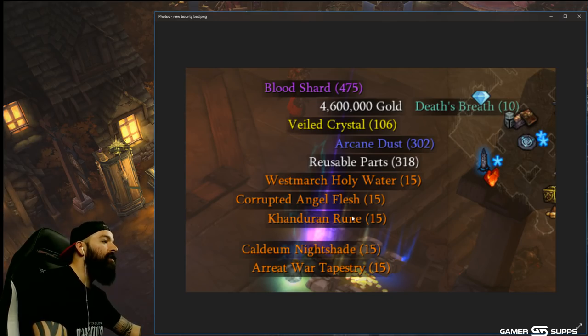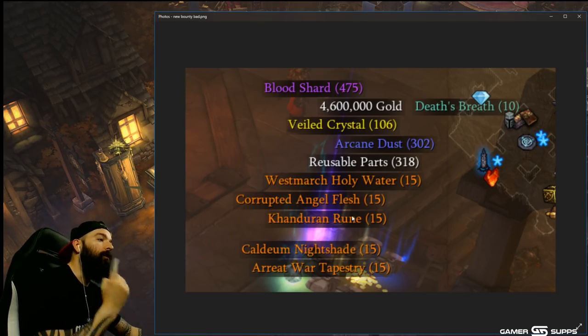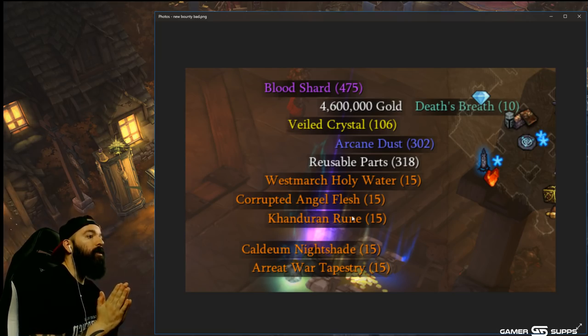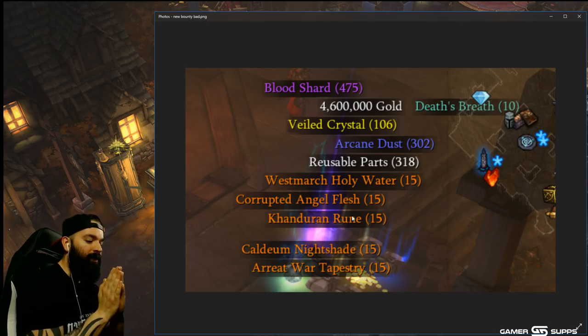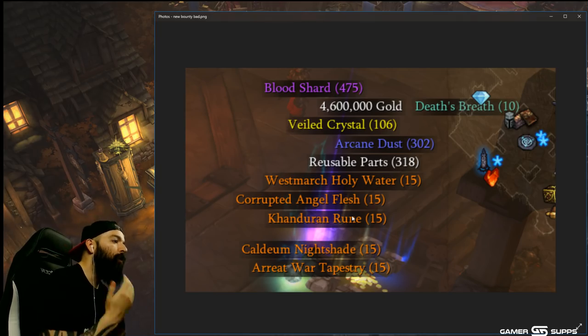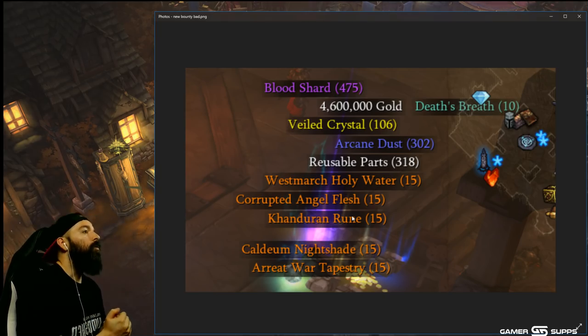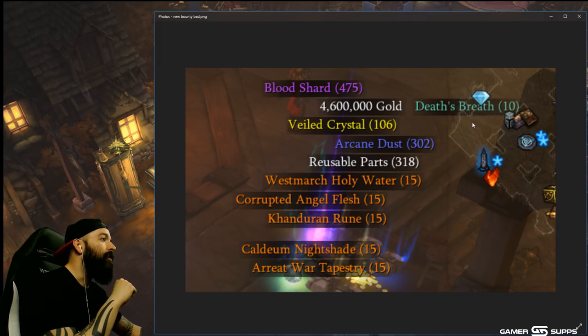You get Death's Breaths right away and you can actually cube something if you go run and get the cube. It's not really advised to get the cube right away, but if you roll Blood Shards at level one — you're gonna be a fresh level one — there's a benefit: it limits the RNG, it lowers the item pool. Every time you go up in levels the item pool gets bigger and bigger until 70. So roll Blood Shards at level one. Make sure you do your Challenge Rift and claim it right away so you can roll early, get your gold, get materials, and get those Death's Breaths. You can actually unlock your Blacksmith at level one.